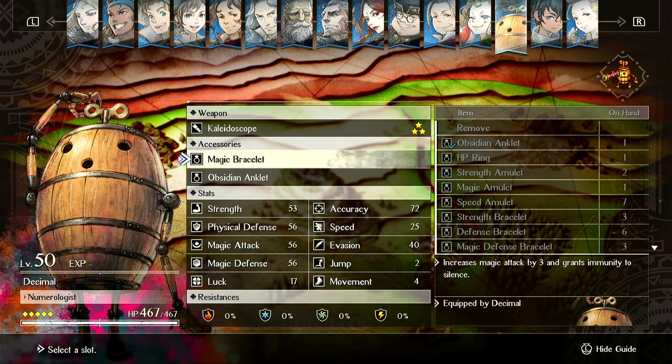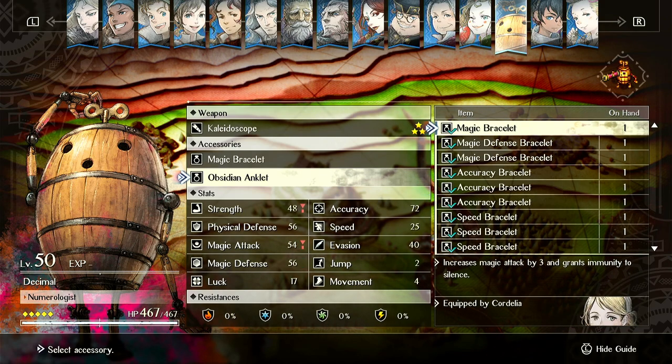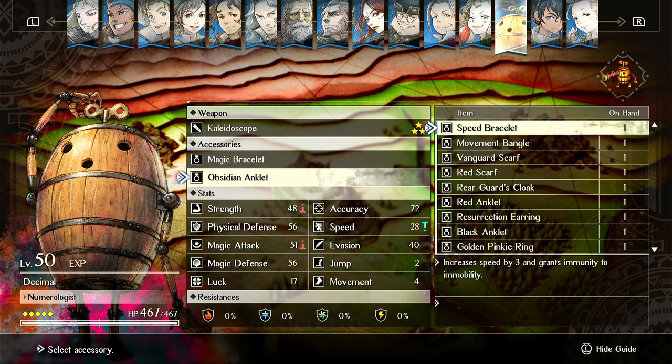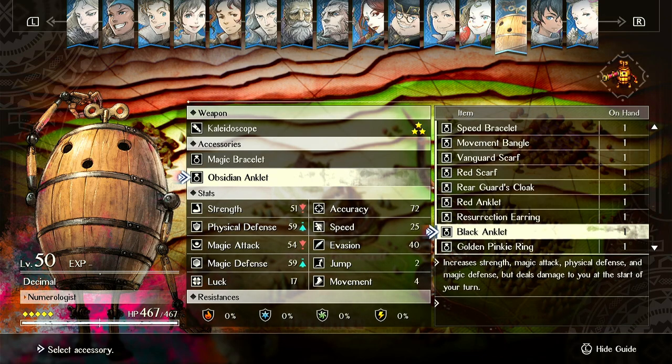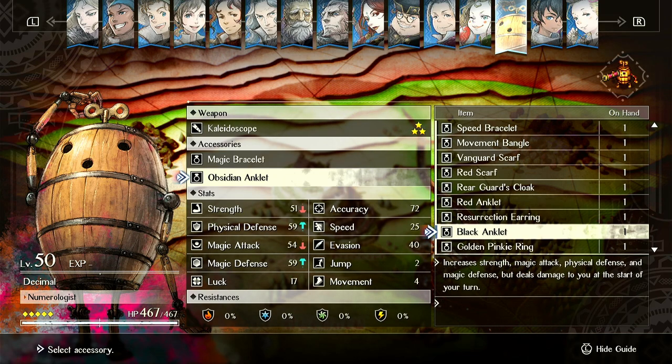Let's see if someone might have it equipped among all these items here. The black anklet — actually, this isn't as good. So this is plus 3 to all of these stats, but it deals damage. I think this one is a little bit more of a reasonable downside, because it gives you plus 3 across multiple stats.